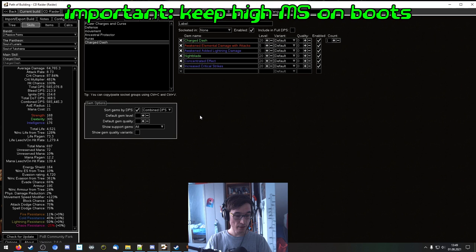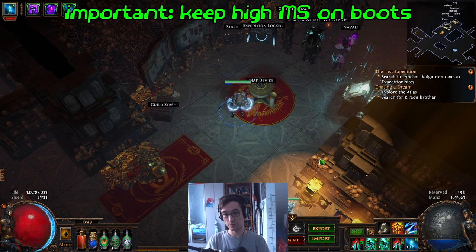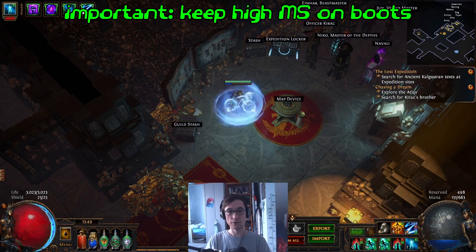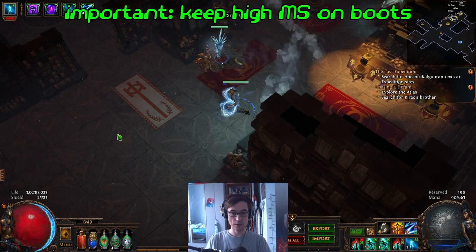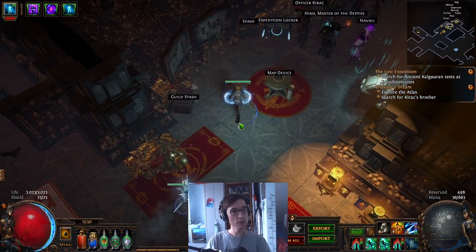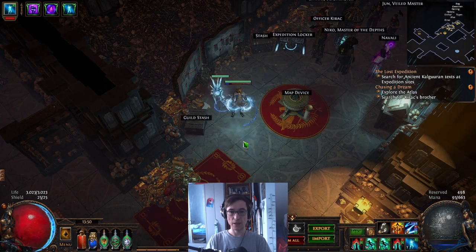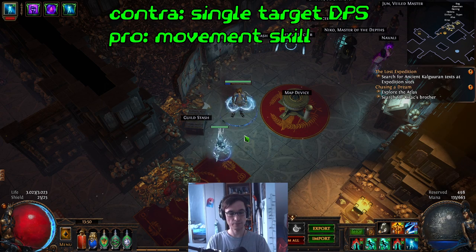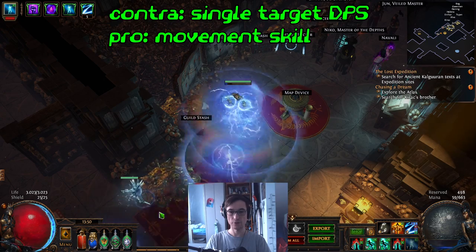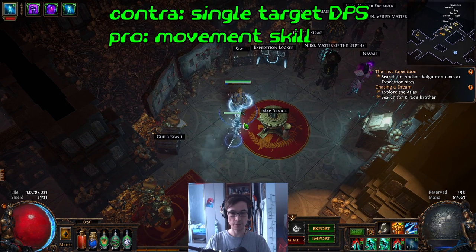What will make or break the build is pretty much movement speed on gear or on boots. I would not recommend switching over to charge dash during leveling if you don't have movement speed, because the projectiles you control are dependent on movement speed. The boss damage in the campaign was a bit weird — at the same time it was easy to do and a slog — because you can do constant damage by holding the skill, and if you need to evade a big hit, you just let it go and dodge it. So you can do constant damage with your projectiles.